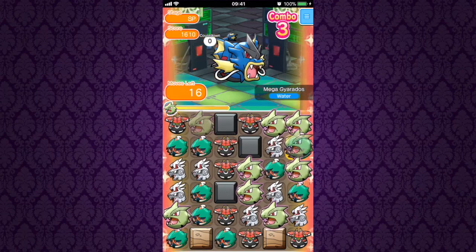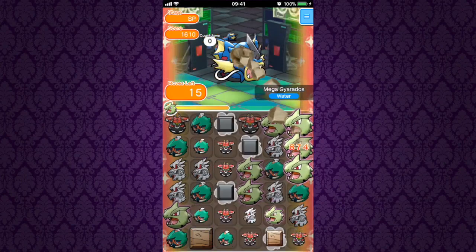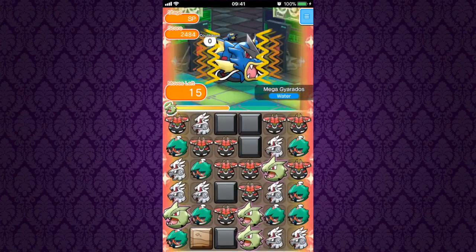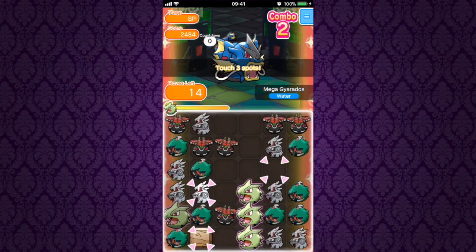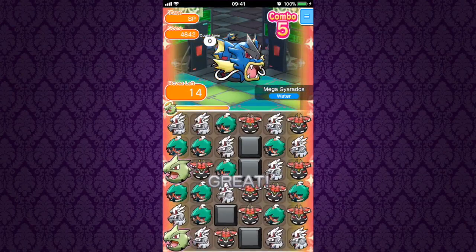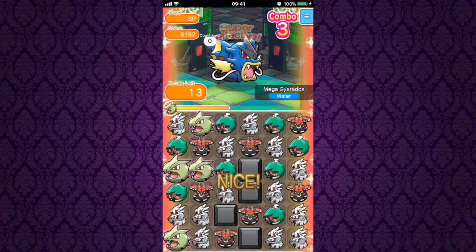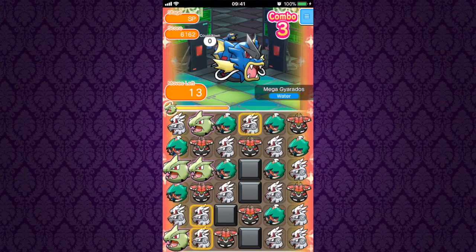So I went in instead with Mega Tyranitar, just to be able to get rid of some of the blocks and do a little bit of comboing. Silvally is here just to be doing some extra damage. There aren't that many super effective types that are wonderful. Decidueye was one of the best I could come up with, with Super Arrow.